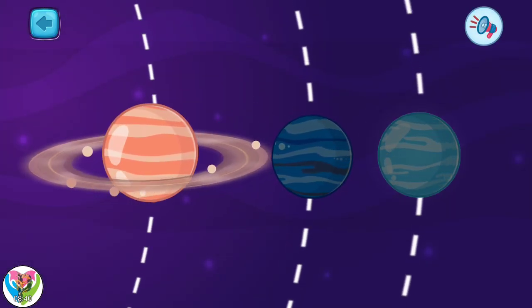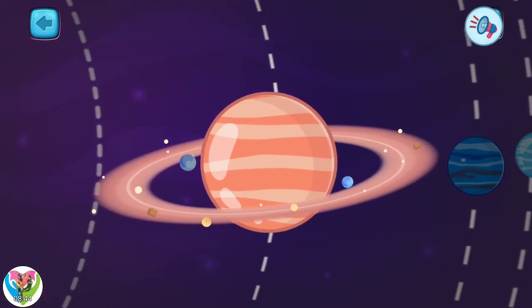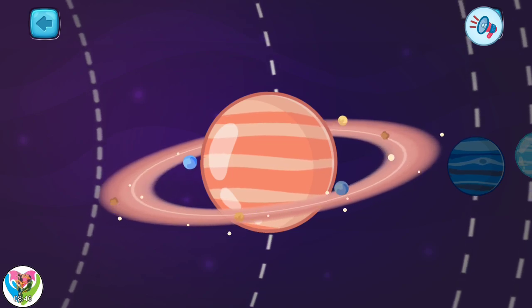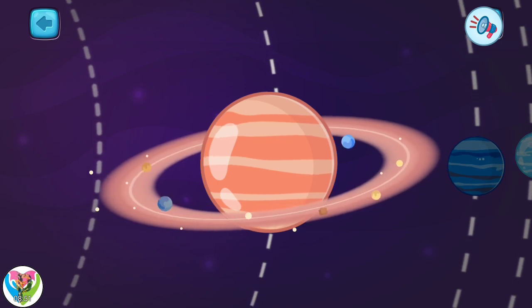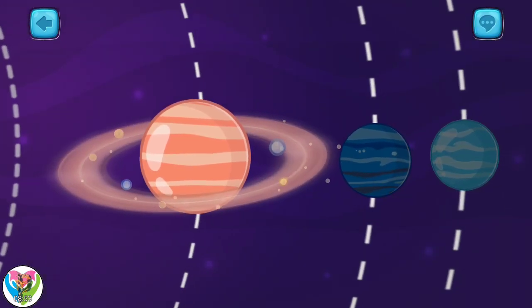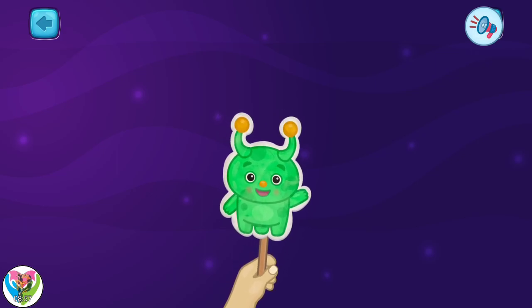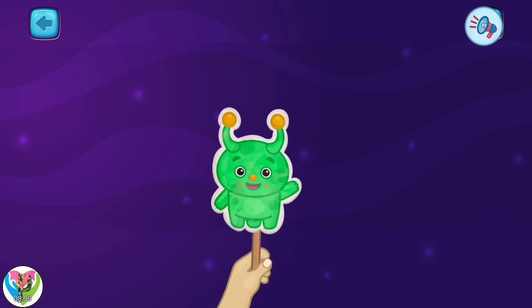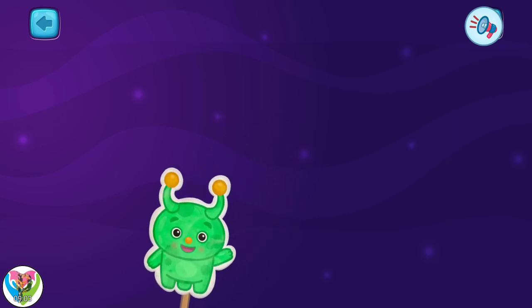Only one left — pick it. This is planet Saturn. It is the sixth from the sun. It has beautiful rings around it that are made from ice and dust. And now we know all the planets in the solar system. I will tell you some more interesting things in the next class.